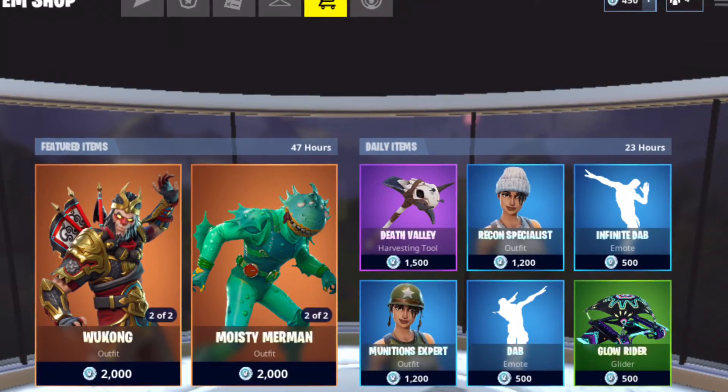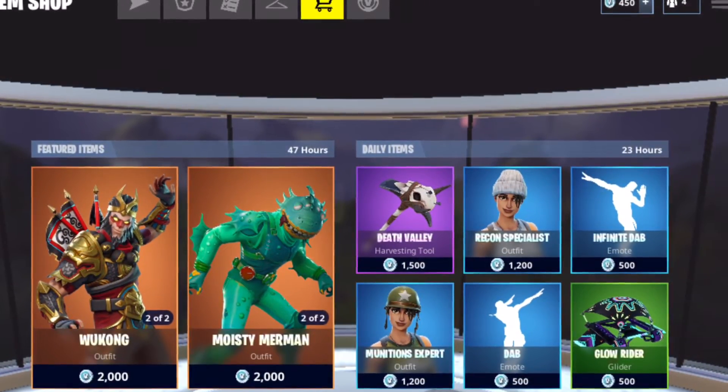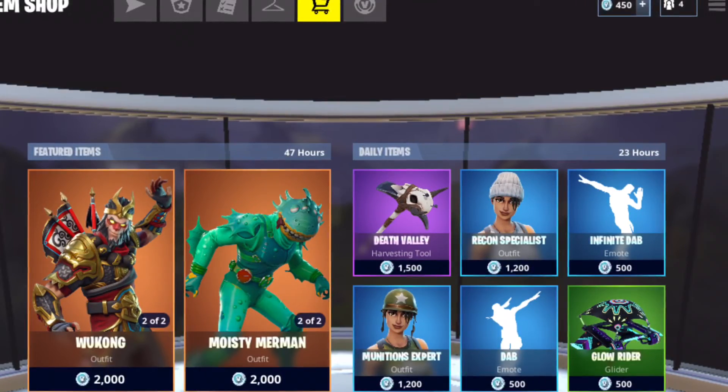The glider is 2000 V-Bucks as well. So both the Wukong skin and its glider together come out to 4000 V-Bucks total.